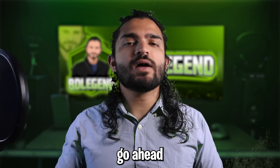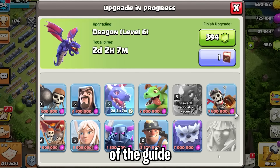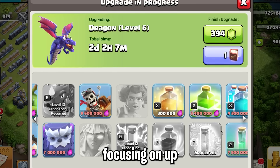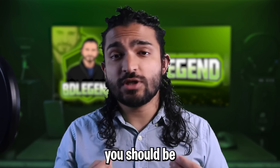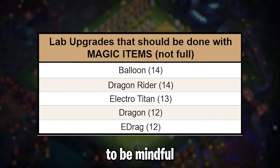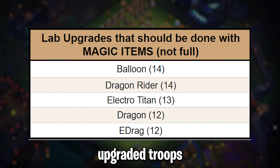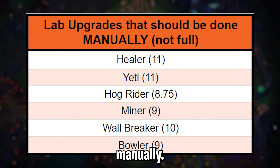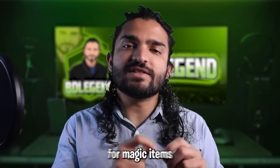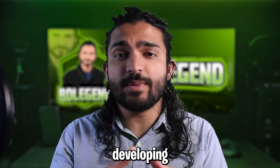With all of that out of the way, let's talk about the final topic — lab upgrades. This is going to be the loosest portion of the guide because lab upgrades are really dependent on what army you have been focusing on up until this point. As long as you have one good army and you're developing a second one, you should be good to go. Be mindful about how you spend your magic items — I've made charts showing common lab upgrades that require magic items as well as those that don't and should be done manually. In short, the 12-day threshold still applies for magic items, and you should be upgrading whatever army or armies you've been developing on your account.